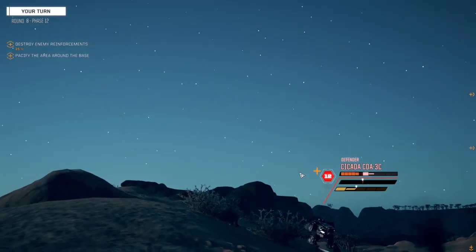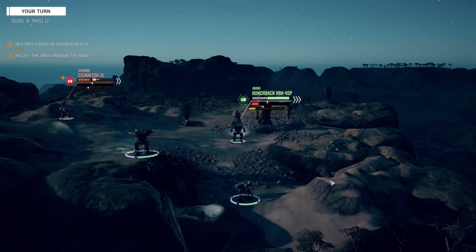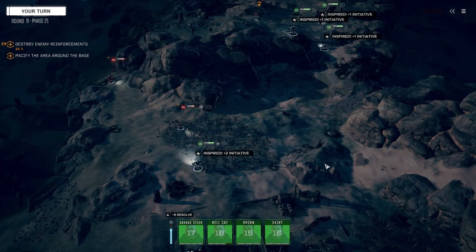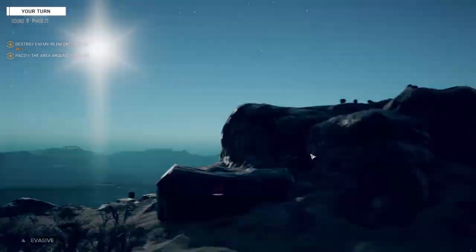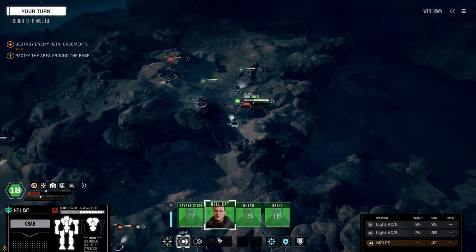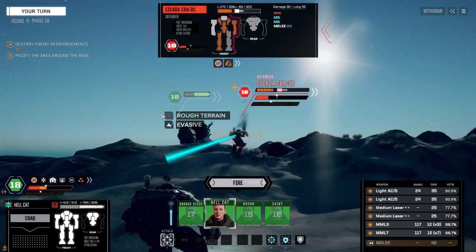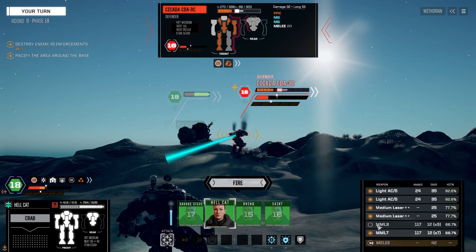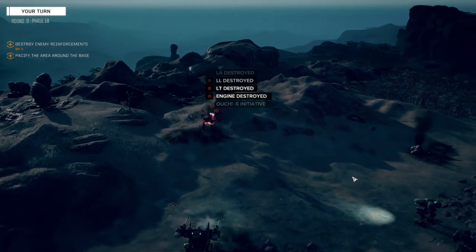Let's see what this cicada does. Wow, you actually hit two. Alright, who goes first? The Locust? He's out of rocket launchers so we don't have to worry about that. Alright Hellcat, you've taken a hit in the head, so let's see if we can finish this cicada up. Let's leave off MML-3. That should do it. Yeah, there we go.